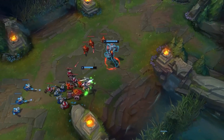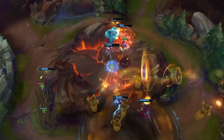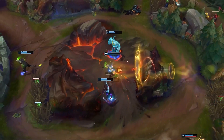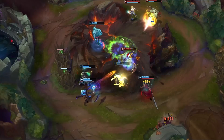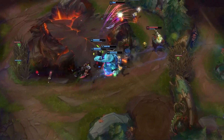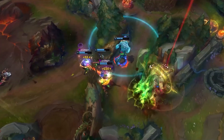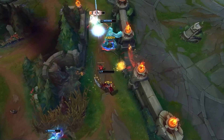When facing heavy ganking junglers, you will also want to focus on utilizing your strengths in counter ganking. Zac is one of the best in the game at this particular facet. Deep wards, knowing that the enemy jungler will look to gank around certain power spikes — Nocturne likes to gank around level 6, Jarvan and Elise like to gank around level 3 — get your wards down, scan your approaches, and be ready to slingshot and turn ganks into your favor with your obnoxious CC.